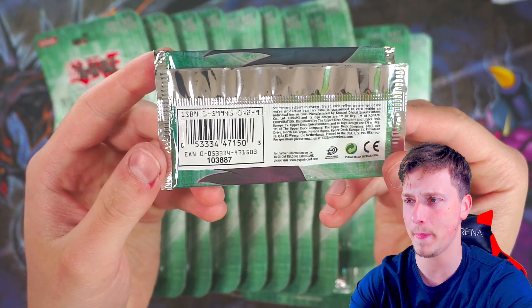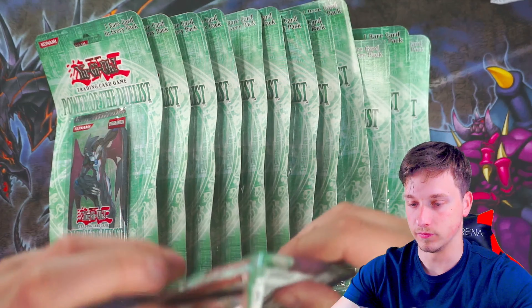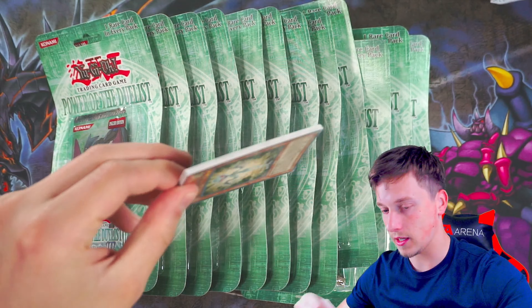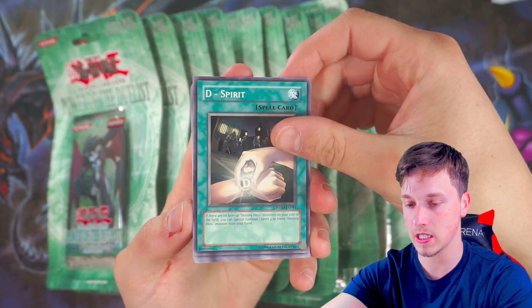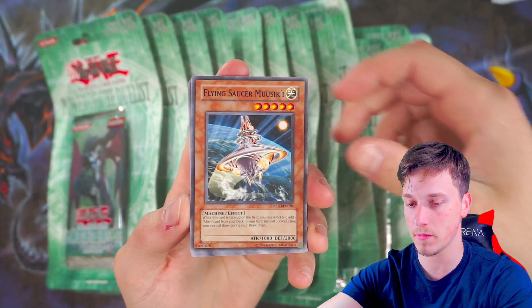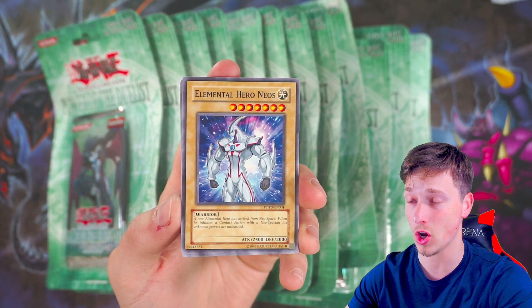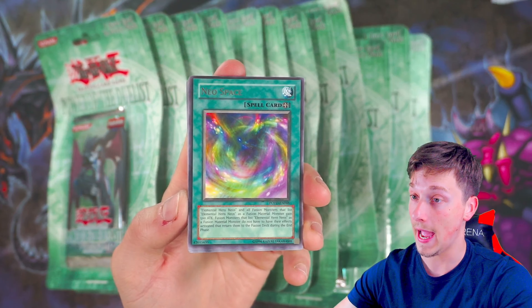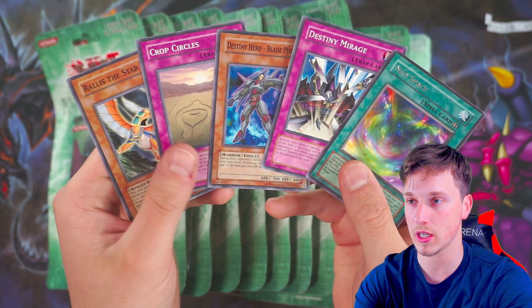Just out of curiosity, the back code ends in 887. Smelling good — smelling like an ulti. Let's see what we can get. So we've got Alien Grey, D Spirit, Flying Saucer Musiki, Elemental Hero Neos — Neos comes as a common out of here, which is pretty wild — and Neo Space. That would be a very nice ulti to get, but just a rare.